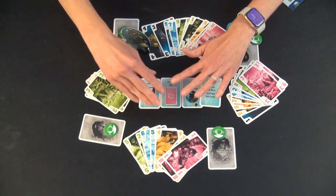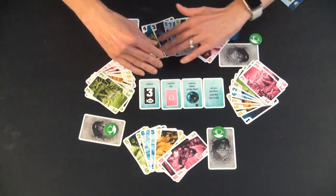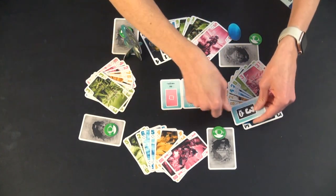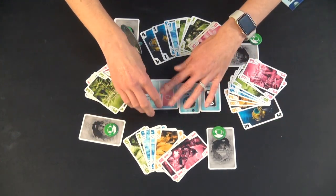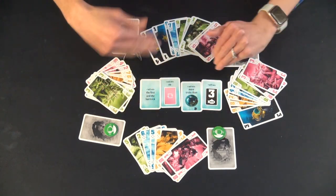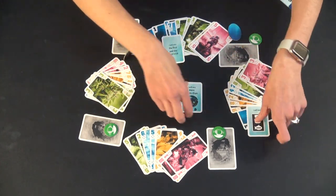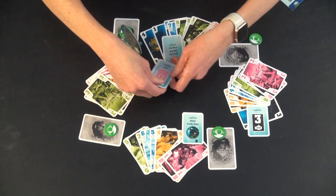If you lose a mission, you can choose to still use the same mission cards when you shuffle and try again, or you can switch it up and do new mission cards — whichever you'd like to do. It's very flexible. You go around and each player picks their mission card, for example: I will take more tricks than captain, and I will take no pink.